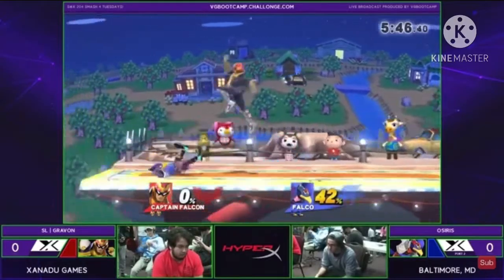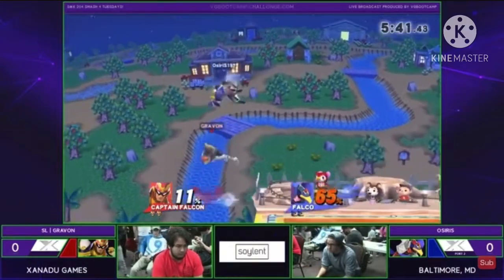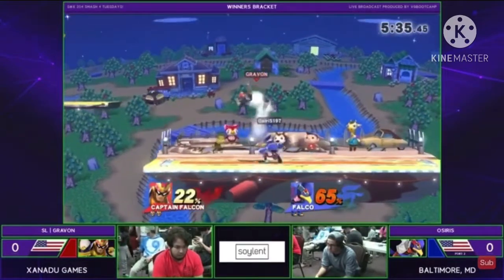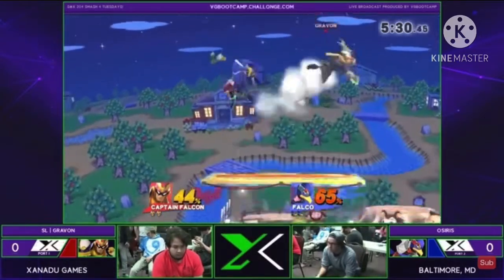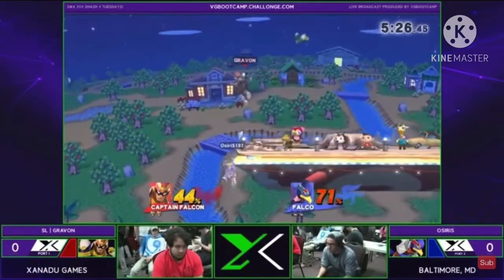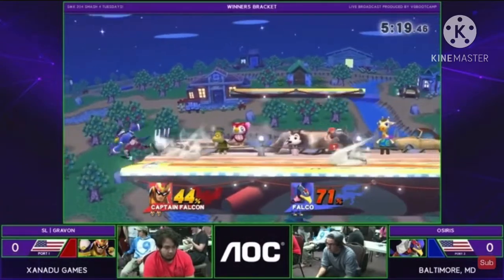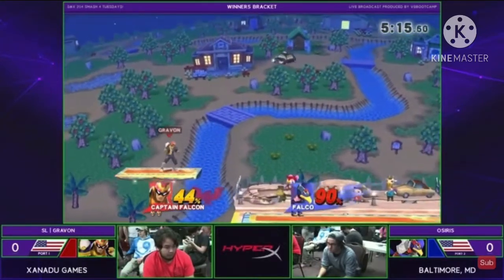Falco in Smash 4 wasn't all that good because of how he could die absurdly early. On top of that, he didn't exactly have his shine grab or his darkest room brawl. On top of that, he was not the most mobile character in the game, his lasers didn't auto-cancel anymore, they also had a lot of cooldown, and his down-air startup and lag was increased.